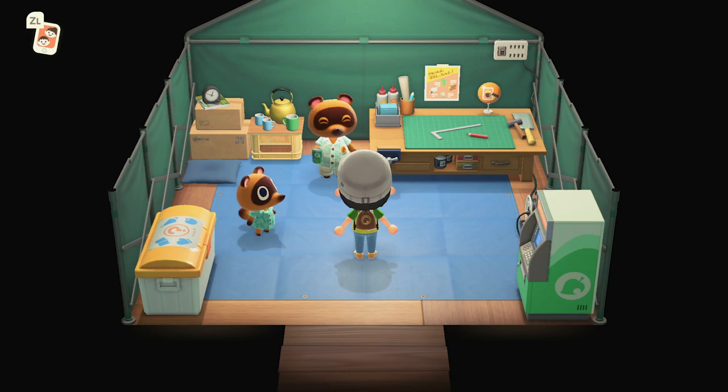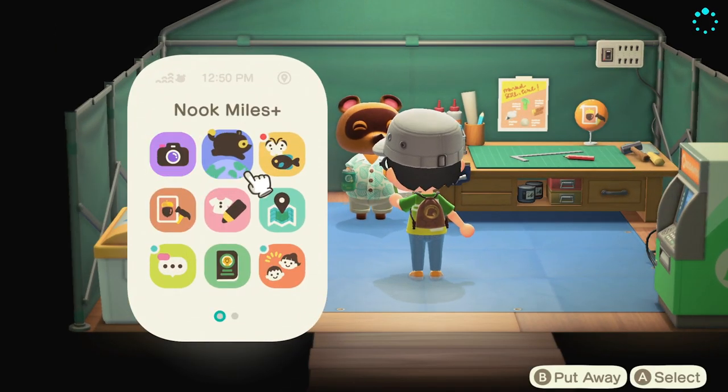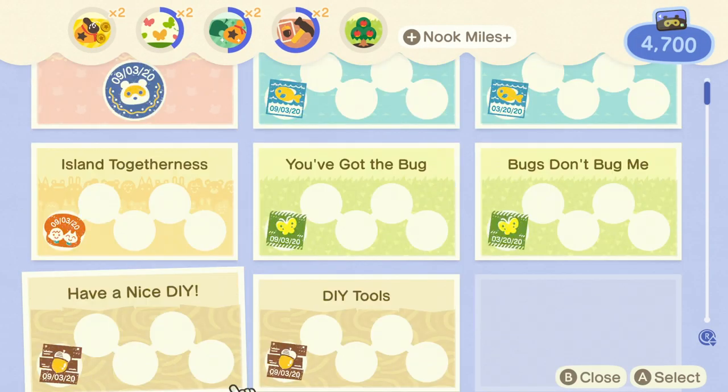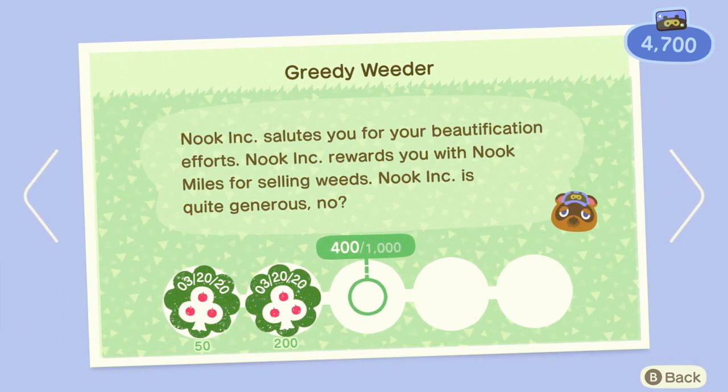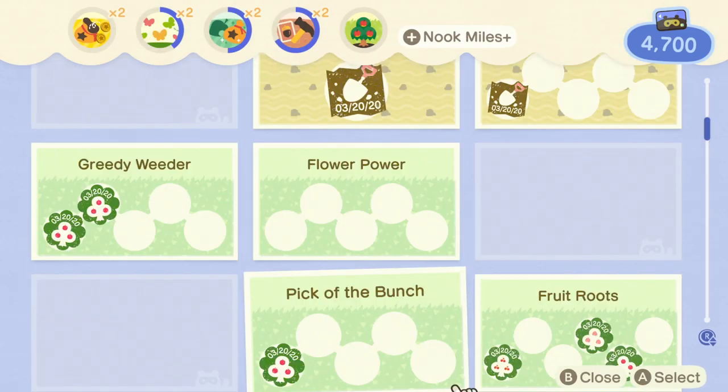I've actually got enough weeds in my pocket to unlock the next tier of rewards. If you go into your phone here, you're going to see we've got the Nook Miles. There's one specific thing that's very easy to make a ton of money — we've got the Greedy Weeder here. This is going to get you really quickly 50 weeds and 200 weeds, which takes like a couple minutes to get, and it's going to net you almost a thousand miles right off the bat. And as you progress, you'll be able to get more and more of these rewards — each tier gives you more miles.